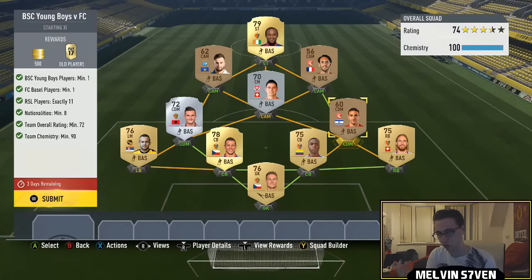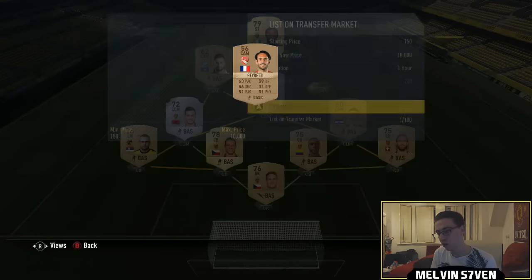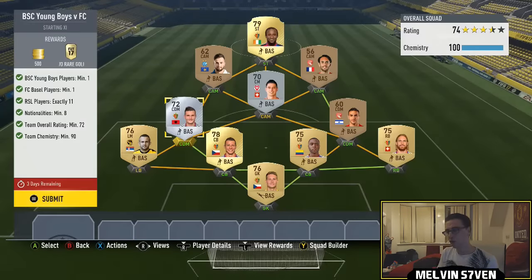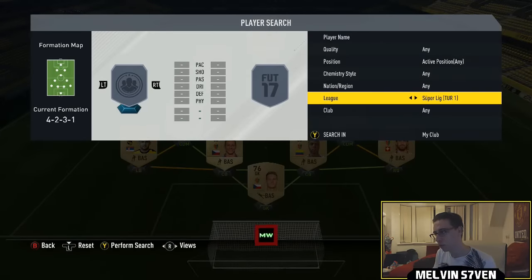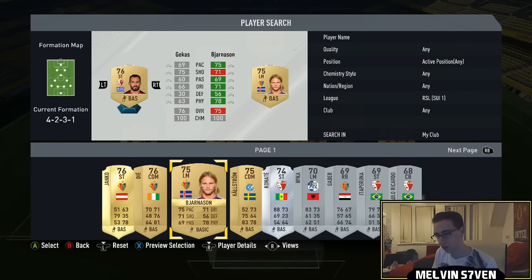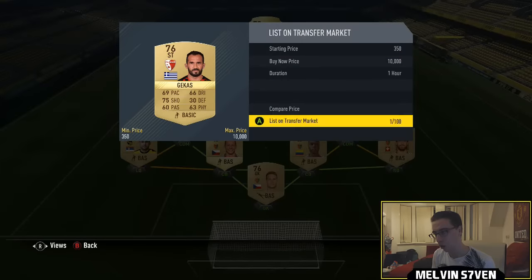The reason I'm using so many Basel players is because you need a 72-rated team, which allows you to get some bronzes in. A 200 coin French bronze CDM works perfectly — he's 56-rated so no one thinks to use him. Also this Kosovo player for 200 coins. Gold players are probably going to go for a lot in this league because there aren't too many of them — 2.5k for this one, what the hell? It looks as though the gold players are literally all expensive in this league.